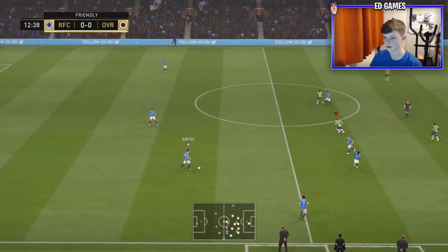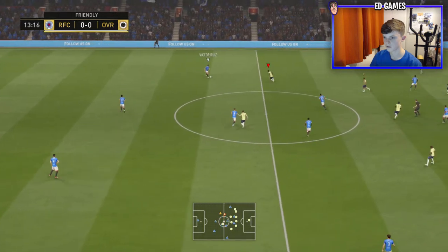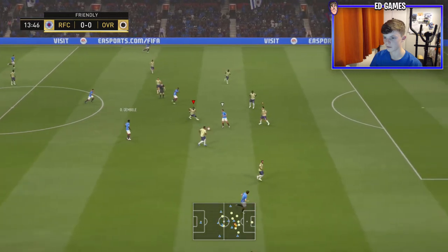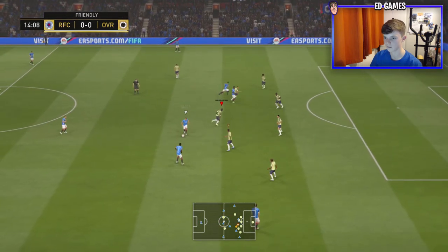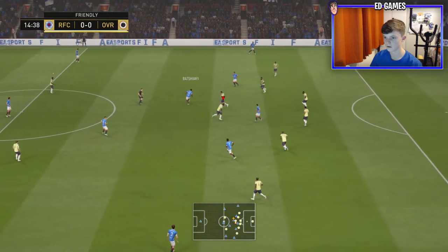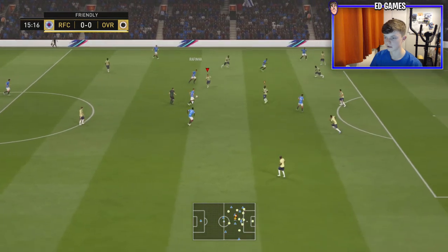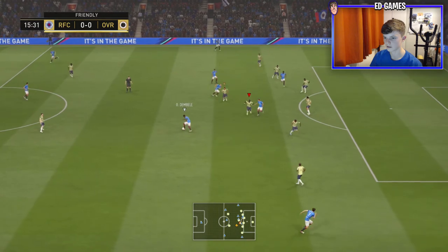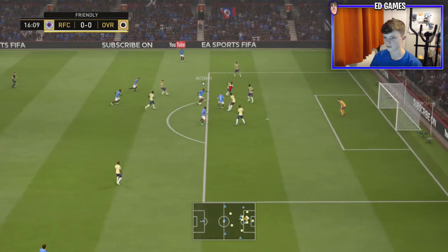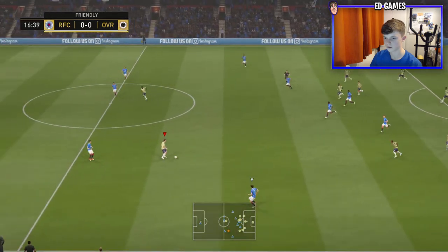A through ball is going to be the way to do it. It's going to be a tough game to break this guy down with five at the back, but he could be limited in attack as well. He is good at holding the ball — I can't win it back. I don't want to make any rash lunges, so I'm trying to win it back carefully.